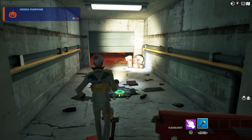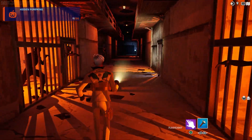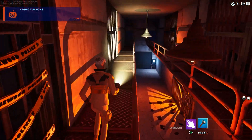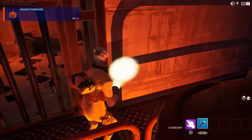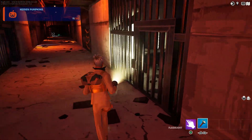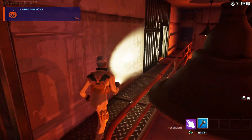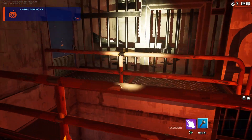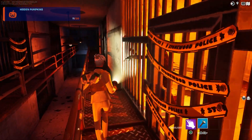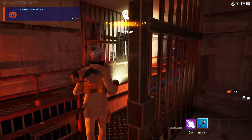Make a right, keep running straight, make a left — there's your number twelve. For this one, the pumpkin is on the second floor somewhere around here. Let me check — it might also be on the first floor. Keep looking around the second floor. There you go — found it.